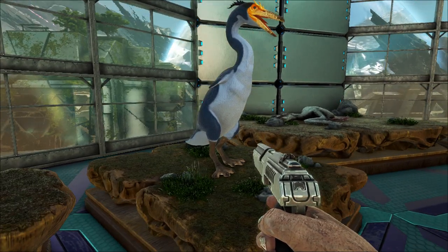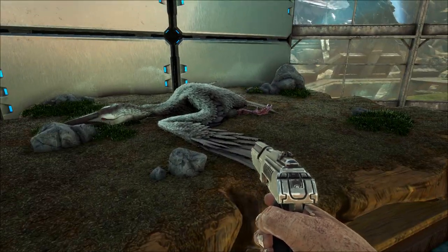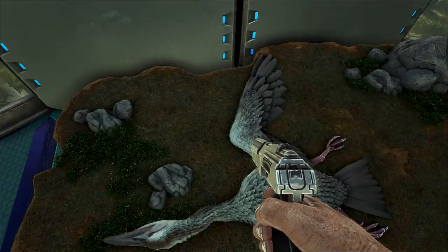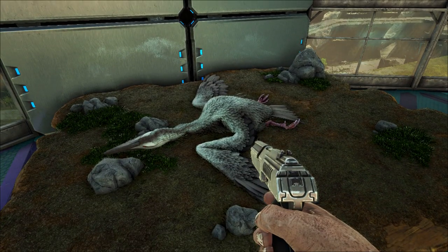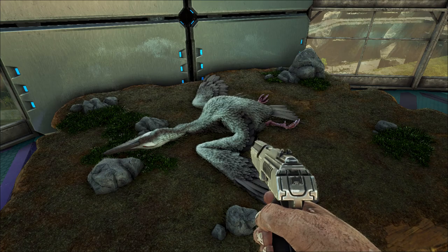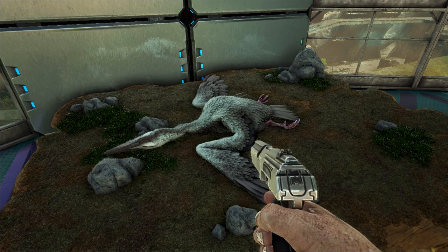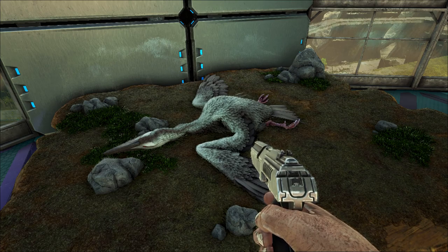Next is Ichthyornis. The taxidermy of Ichthyornis in this game will always display in one pose — you cannot change it; it's a bug that has never been fixed, or maybe a prank by the devs. Ichthyornis means 'fish bird,' named after its fish-like vertebrae. It is an extinct genus of toothed seabird from the late Cretaceous of North America, with fossil remains from Alberta, Alabama, Kansas, New Mexico, and Texas. An average specimen was the size of a pigeon — about 24 centimeters long with a wingspan of around 43 centimeters.